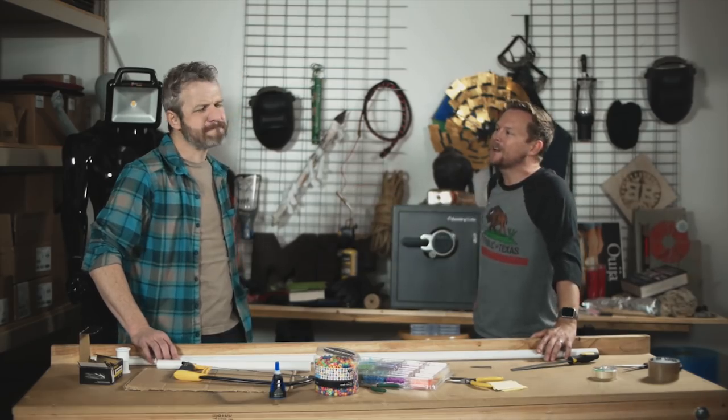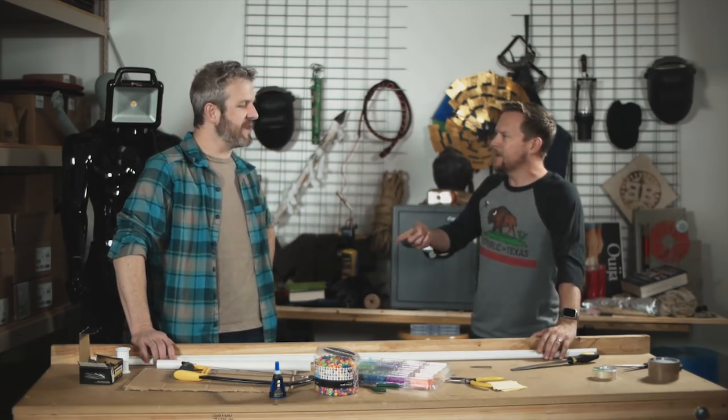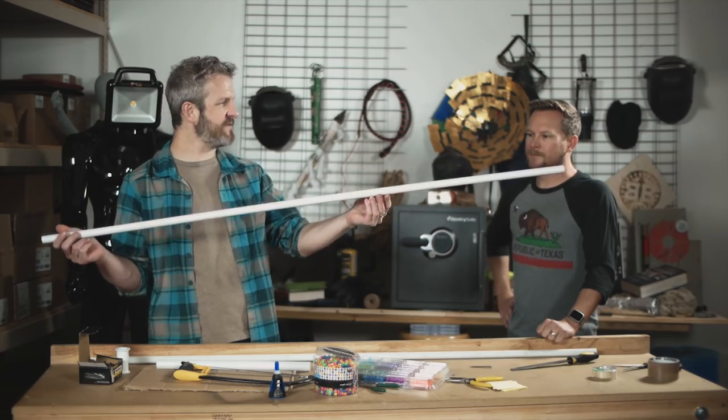What are blowguns used for? I think this is like the shuriken — a distraction thing. Yeah, it's a weapon of harassment or poison darts. I imagine they were mostly poison darts, because you're not going to blow something hard enough to go through someone's skull. But it is an awesome weapon from the shadows — practically silent, just a little puff. This one's about five feet, which seems to be the standard.